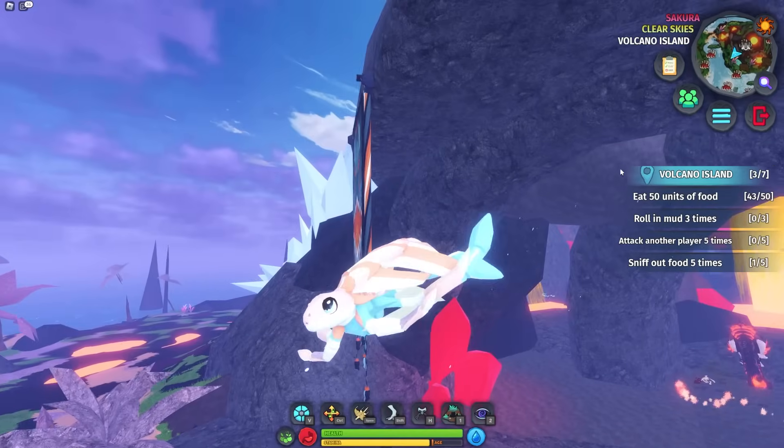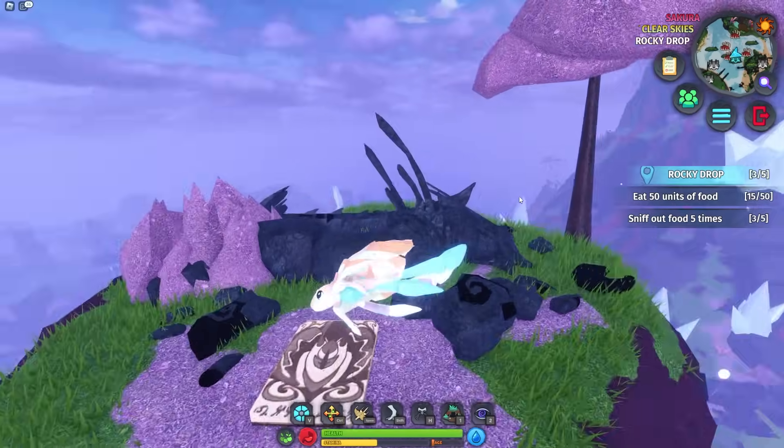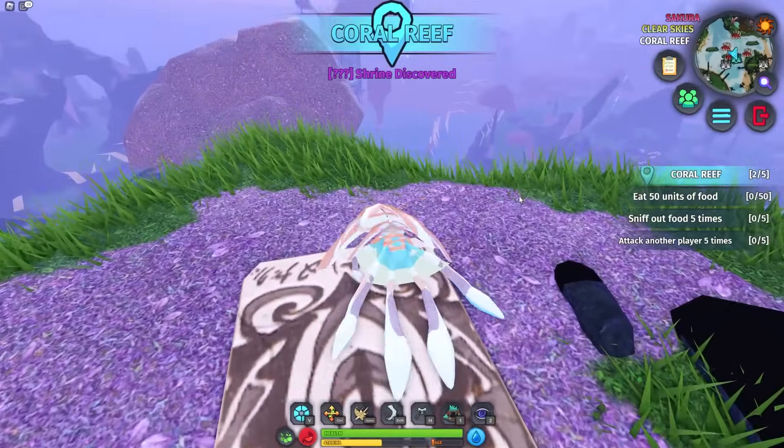Seven more to go. Leave the cave and go over to this sky island. On here is the Novus Warden Shrine — click inspect again and there we go.